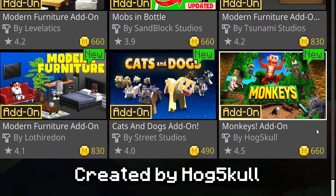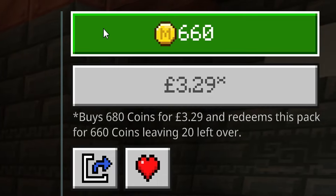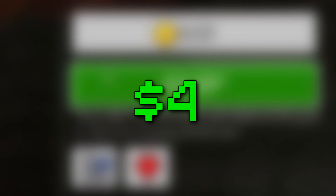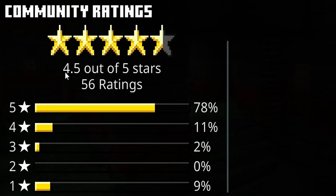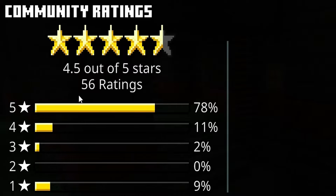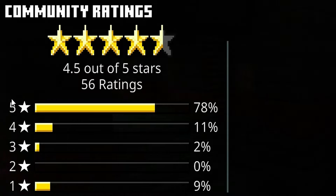This is the Monkeys add-on, created by Hogskull. Priced at 660 Minecraft coins — that's £3.29, or $4. The community gave this a 4.5 star out of 5, with 56 ratings so far, and 78% have been a 5 star.